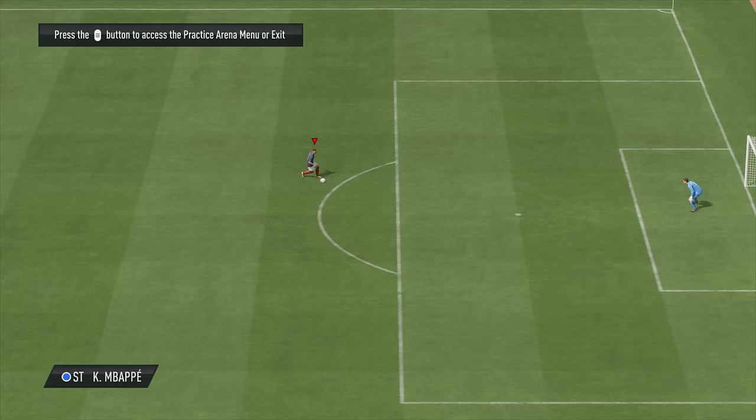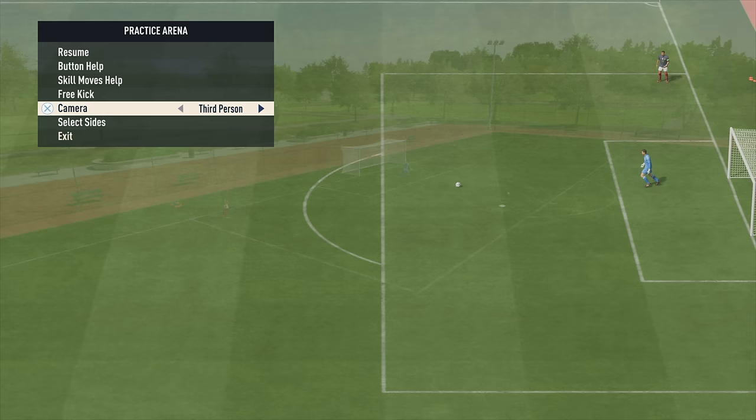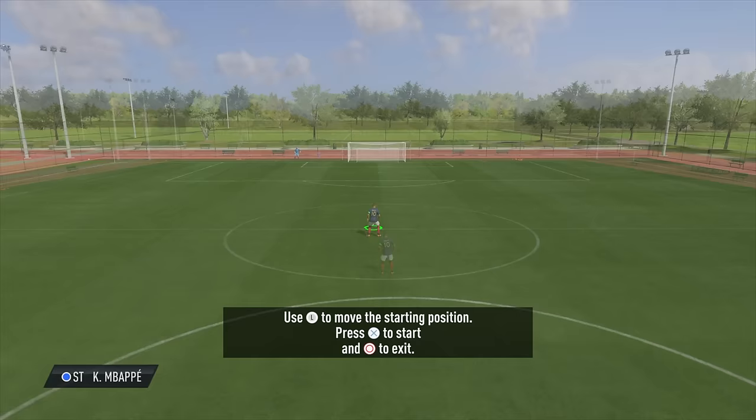Let's take a look at the practice arena. EA did a few little changes — the first was the camera angle, putting it into a more traditional gameplay experience, but you could change it back to a third-person camera angle. Other than that, there's not really much you can do: some button help, skill move help, and you can practice free kicks and penalties. This practice arena was still pretty trash — not much to do here.